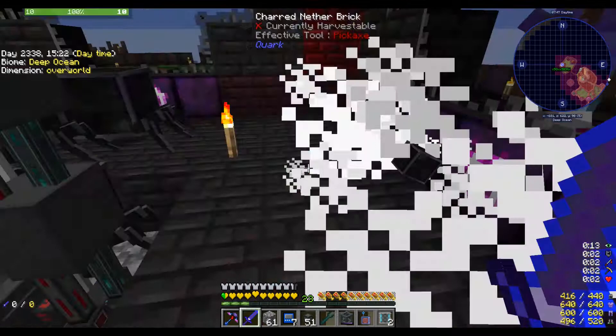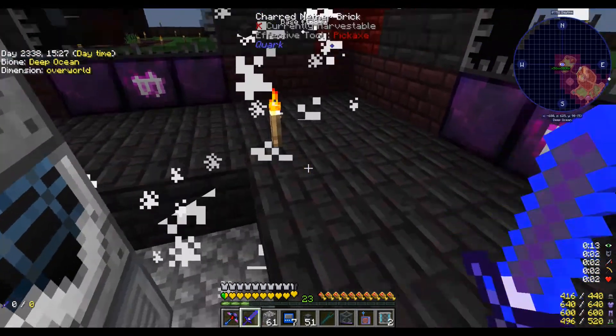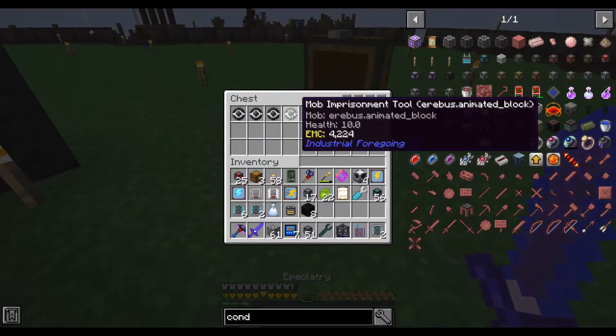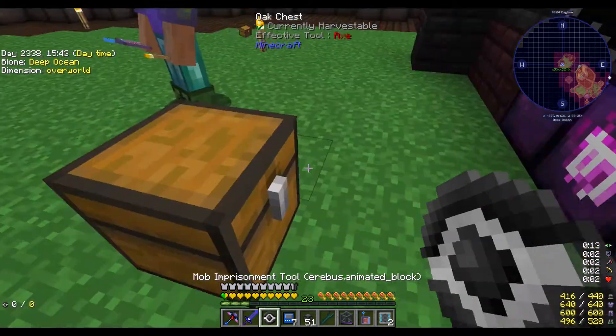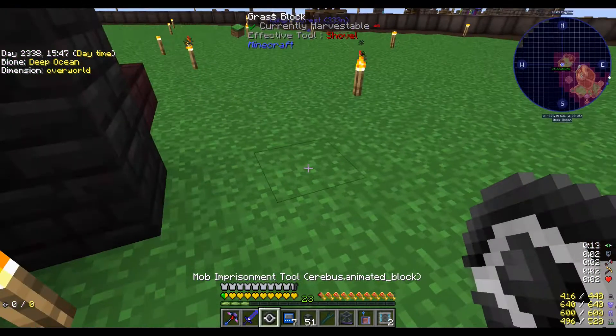Neutronium blocks are spawning! If I turn this off, that should turn it off — yes, it does turn off. Perfect. We'll kill all these and get all the neutronium blocks. Got eight neutronium blocks.